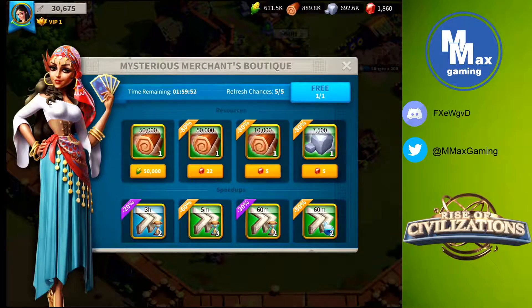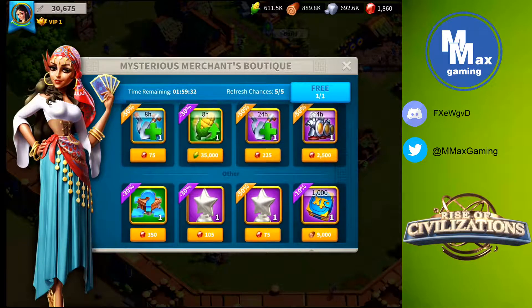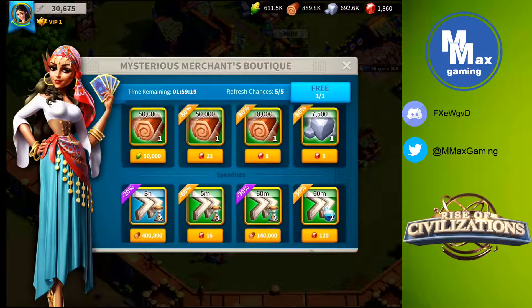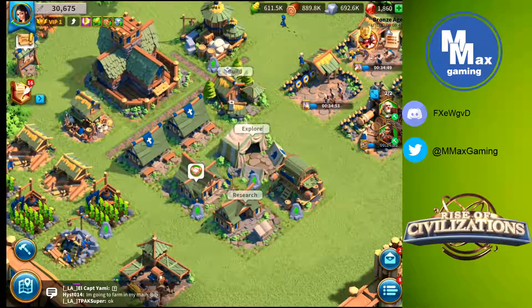The mysterious merchant appears when our courier station has been built. She comes and goes, and when she's here she offers different items at a discount — some for gems, others for corn or wood. In the upper corner of each item is a banner showing the discount. I'm always looking for gold banners, which appear at 50% off, while purple banners are for anything below 50%. At this point in the game there's nothing I really want to buy, but I wanted you to see that.